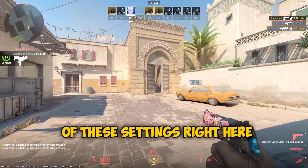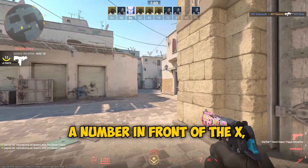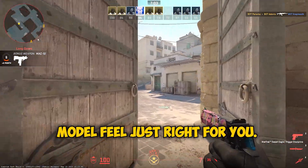You can change the values of these settings right here by using these commands and typing a number in front of the x, y, and z in the game's command console. This way you can make your own custom config and make the view model feel just right for you.